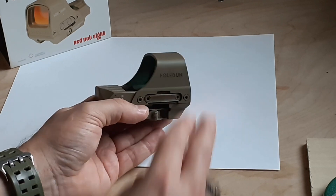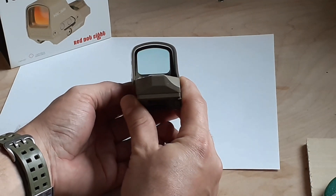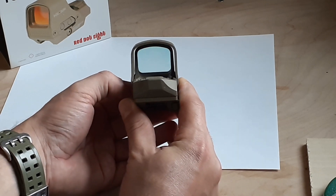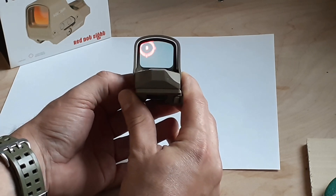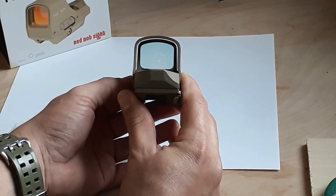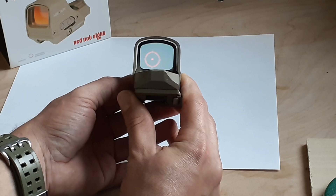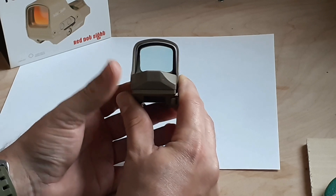You can also use it with night vision if you are into hog hunting at night time. You just press the minus button and lower the brightness level — just press it until it's barely undetectable. That's the night vision configuration. I believe the first two brightness levels are the night vision configuration, depending on your sight and the night vision device you will be using.